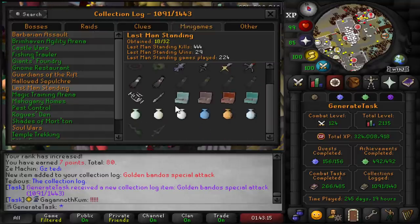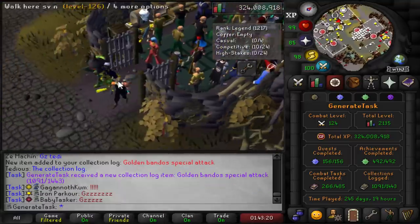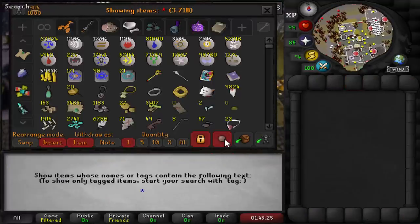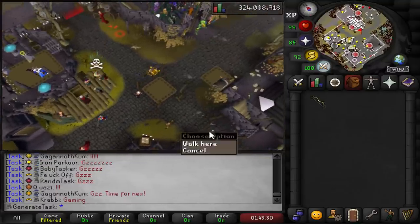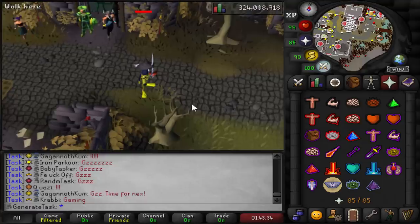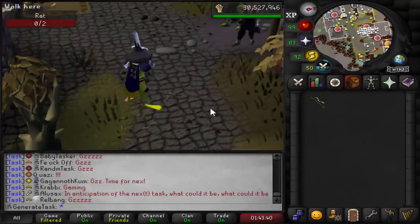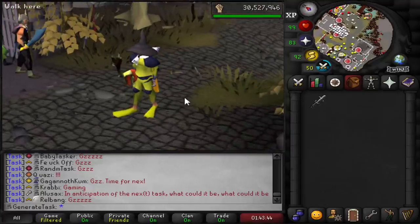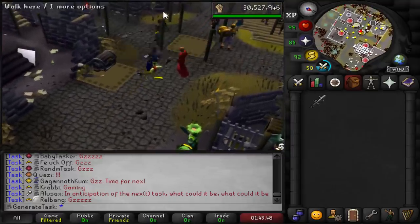There it is — 1,091 collection log slots. We now have all the golden godsword special attacks. Let's grab the Bandos Godsword and give it a little spin. Where's a rat? Activating piety — look at that beautiful golden special attack. Wow. That's what we did all of this for. Probably like two and a half hours to get those points — very easy indeed.